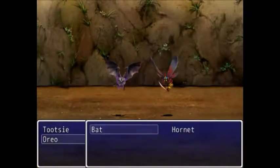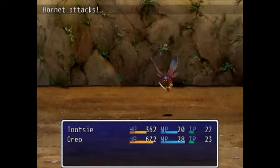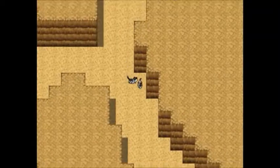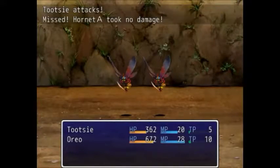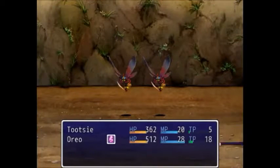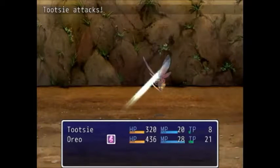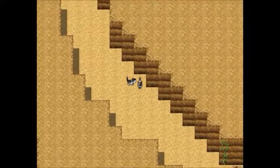All of the enemy images are either default RPG Maker images or ones I found randomly online. I did attribute all of those art credits to people from posts I took them from, but it's all just default stuff. I didn't like any of it — I do not have that artistic ability at all. Which shows when I try doing just a tiny little edit to things in the game and it's super obvious that it looks weird, like Oreo's sprite there or Tootsie's face.